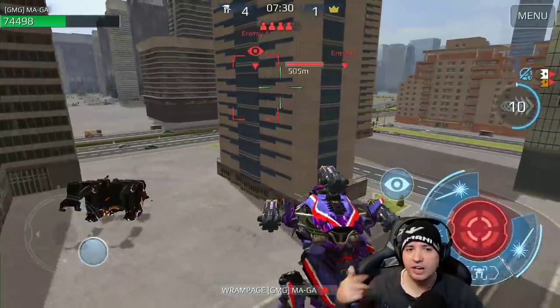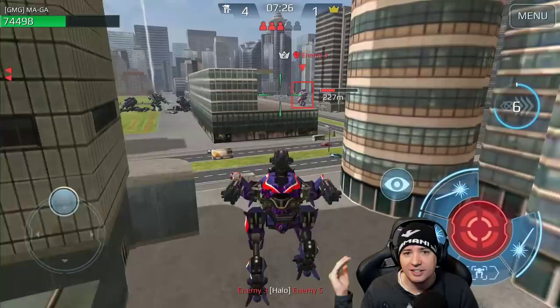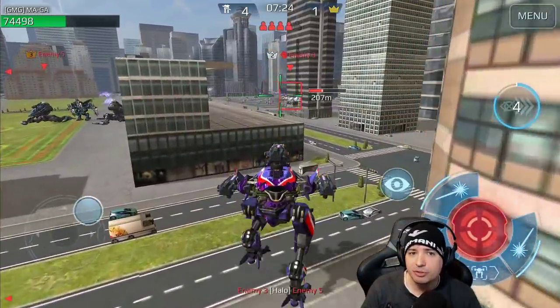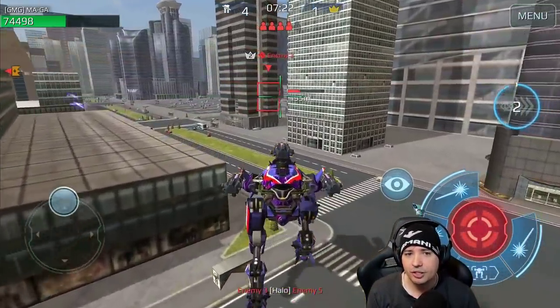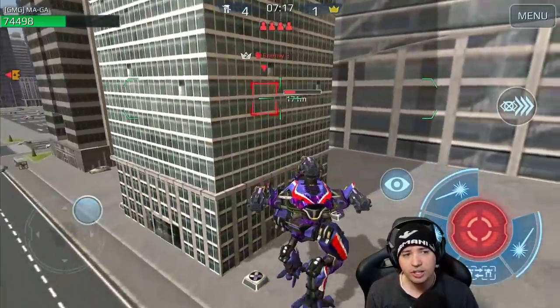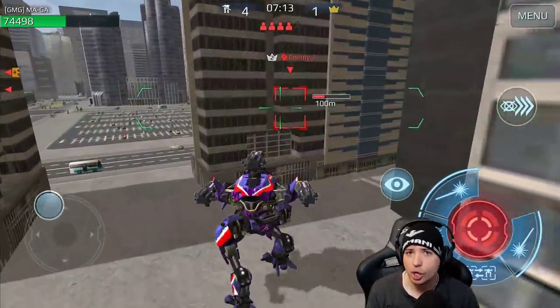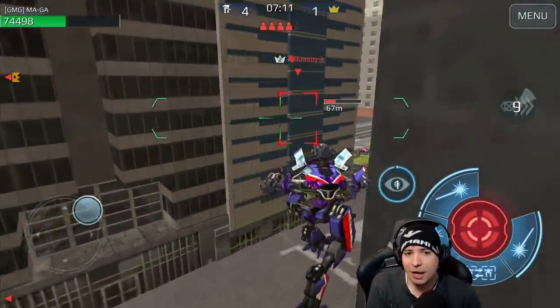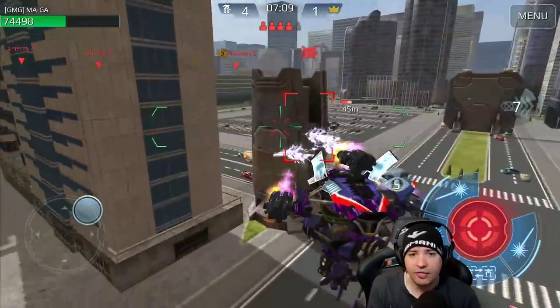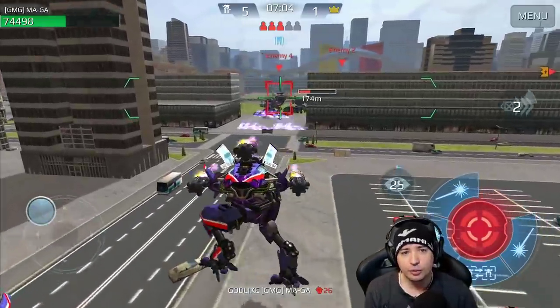If everybody runs the Invader first, you're not gonna gain anything because you have the same strength opponent against you and you're just gonna run out of HP on your Invader fighting them. In this situation I expected everybody to drop in with the Invader first — and it worked. I decided to just bail out, wait for the right opportunity, then get the kills. It's free-for-all.